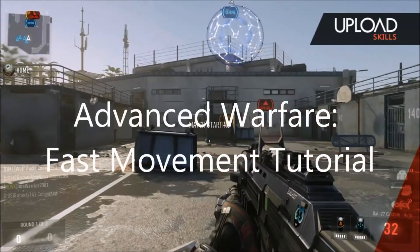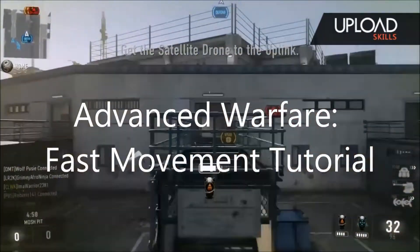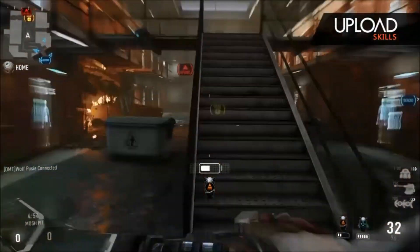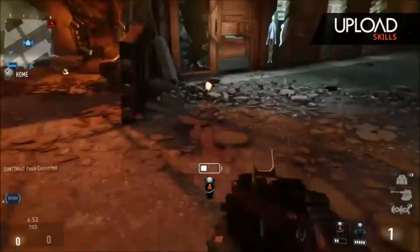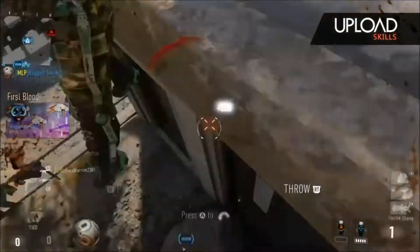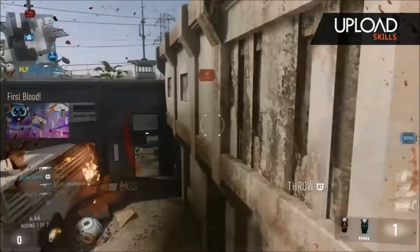Hey everybody, what's going on — it's Rugged Savior here. This is going to be a very short tutorial on how to move faster in Advanced Warfare. In this clip right here you can see how quickly I move to get the satellite secured, and the method in which I can actually perform very fast movements is as follows.